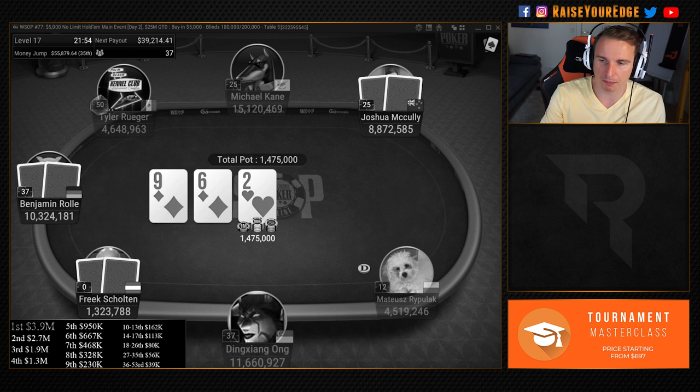The hands I'd be re-jamming here: against her being quite tight, I'd be a bit tighter — sevens or better, ace-ten suited, ace-jack off, king-jack suited, king-queen off. As a default against other players I'd also re-jam ace-five suited, pocket fives or better, king-ten suited, queen-jack suited. It's not a good hand to be up against aces — we'd need runner-runner. Didn't get there. When someone is that aggressive, sometimes they wake up with it unfortunately.